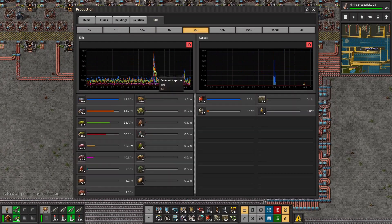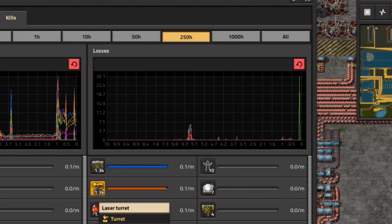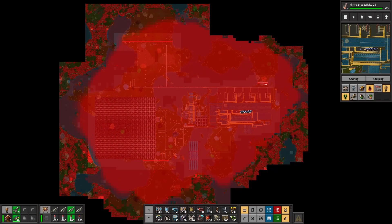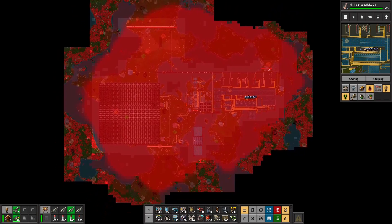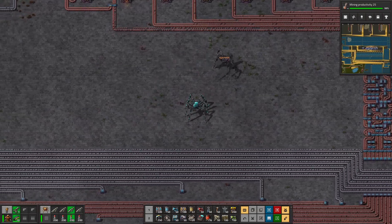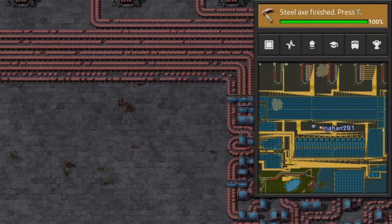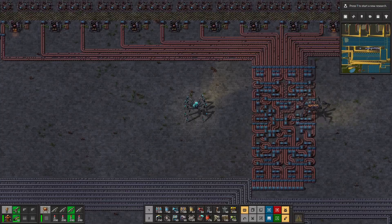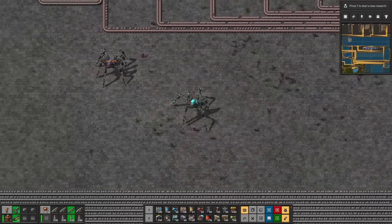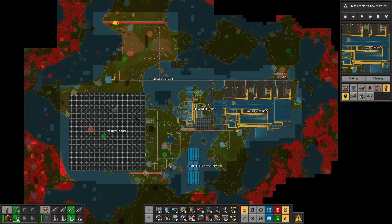Pollution is just a natural force at this point — the biters just accepted it and make their little riots. In hindsight, for a solid 1000 science per minute we would have designed it with 10% more of everything, because inefficiencies are inevitable. It's easier to design for more room and dial back than to try to squeeze stuff in — but that's also part of the game. I feel like we've squeezed as much as we can out of this world.